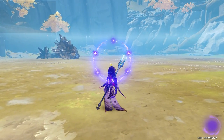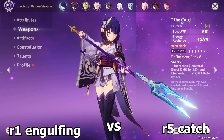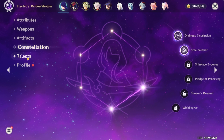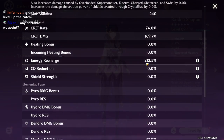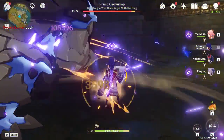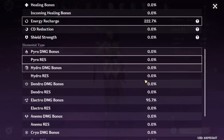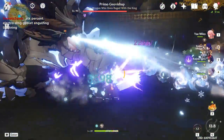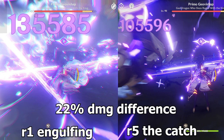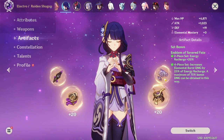For the weapons, I'm going to show you a comparison of two extremes: R5 The Catch as a complete F2P option versus R1 Engulfing Lightning. I do have C2 Raiden, but that doesn't affect the percent difference between what I'm about to show you. With an R5 Catch, the stats shown on screen, and Max Resolve Stacks, I was able to achieve 105,000 damage — no food buff except Crit Rate food just in case I got unlucky. With the R1 Engulfing Lightning and the stats shown on screen and Max Resolve Stacks, I was able to achieve 135,000.